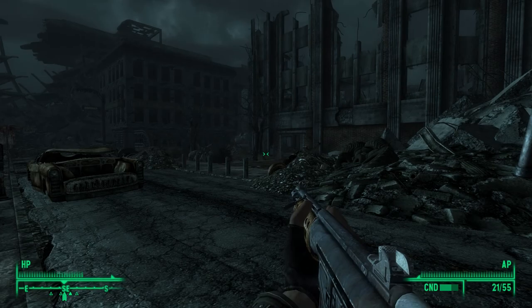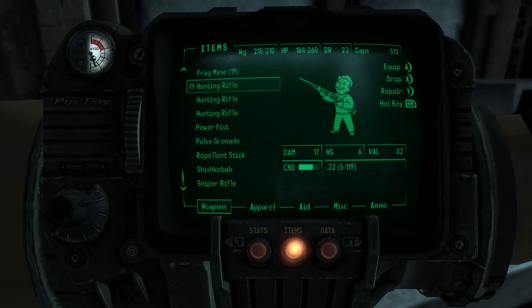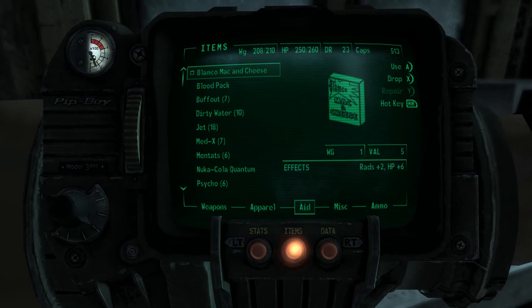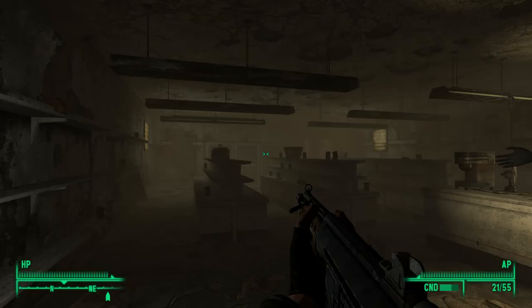Hey everyone, it's Kaz and I'm back with Fallout 3. We're here in the Georgetown West area and we found a little grocery store. We're gonna take all the food, everything we can. Since we're over-encumbered, we're just gonna eat the food — a Nuka Cola, pork and beans, crisps, rad roach meat. We'll keep the sugar bombs though, we have plans for those. Now we're up to full health and heading into the store.